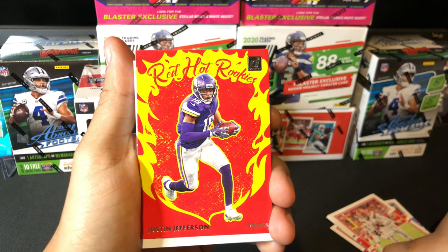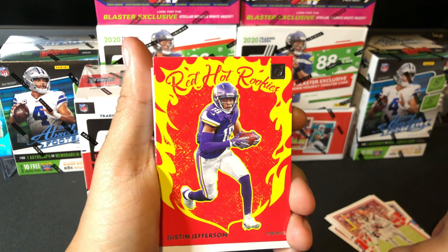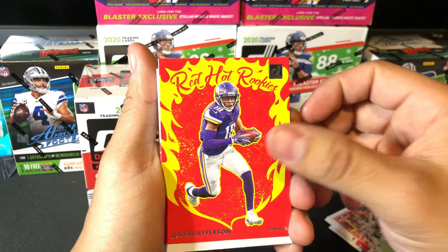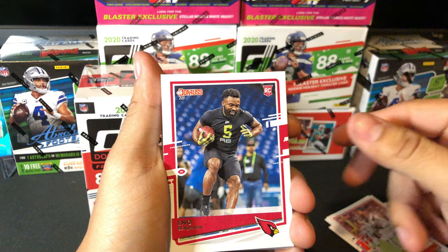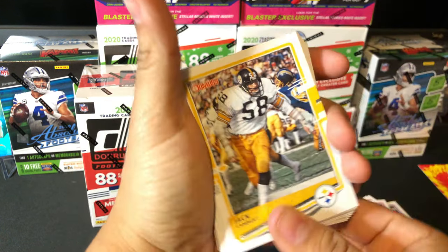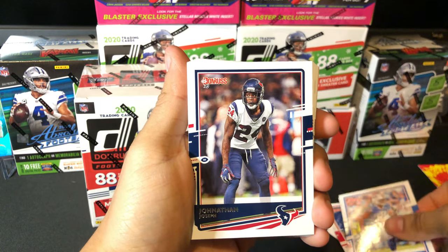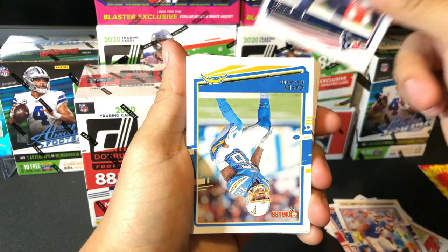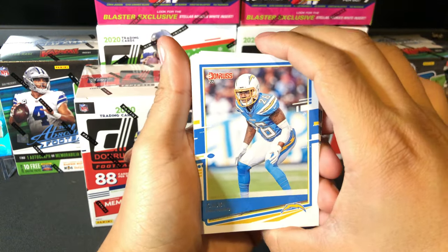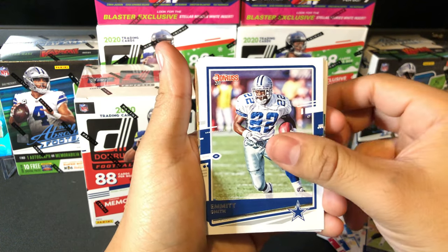Justin Jefferson competing for Rookie of the Year with Herbert. I think it's still going to go to Herbert just because he's a quarterback, but Justin Jefferson is actually murdering it as a wide receiver. So that's a really good hit. And O'Benjamin, Jack Lampert veteran card, Ed Oliver, Jonathan Joseph, Casey Hayward, Bradley Chubb, Emmett Smith.